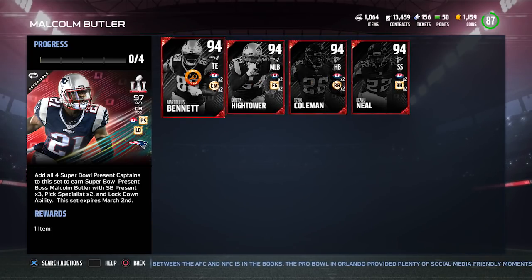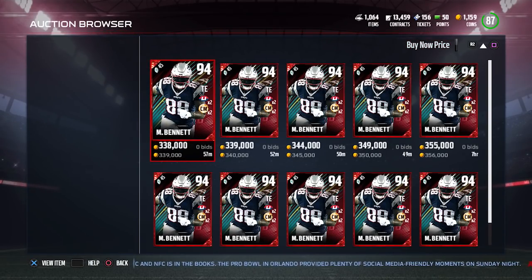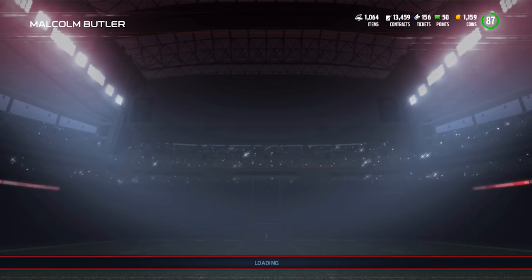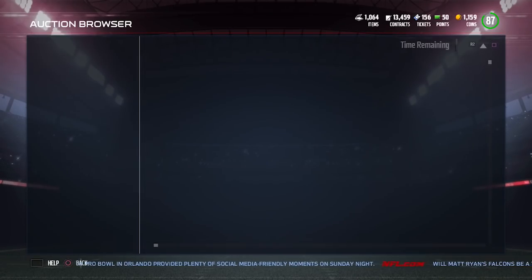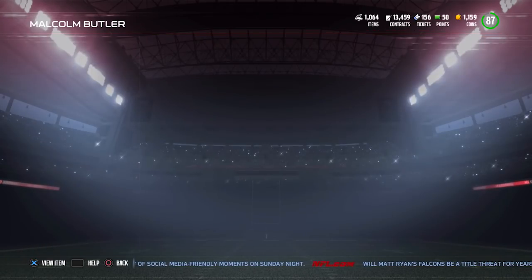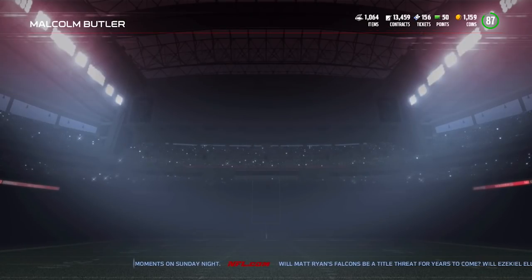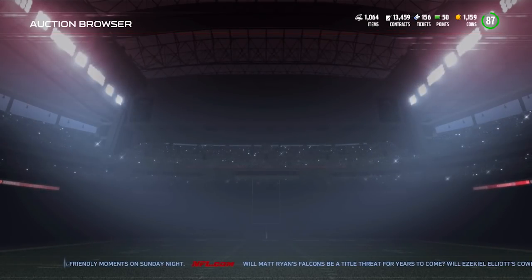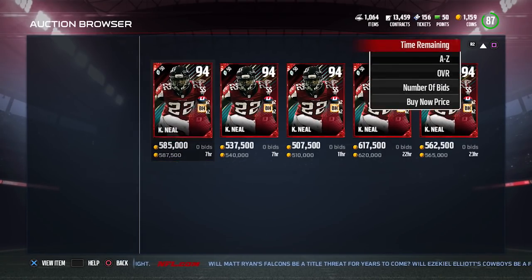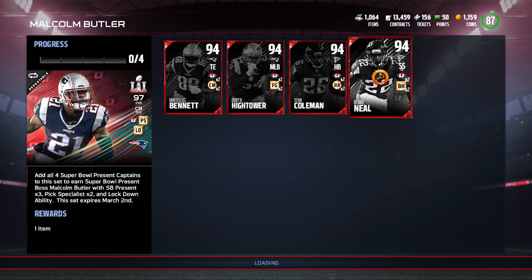Let's take a look at what these are going for on the market. Martellus Bennett is around 340,000 coins; Dont'a Hightower is roughly 364,000; Tevin Coleman is around 500,000; and Keanu Neal — who you might expect to be cheap — is actually going for about 510,000 coins. These sets are not going to be easy or cheap to complete.